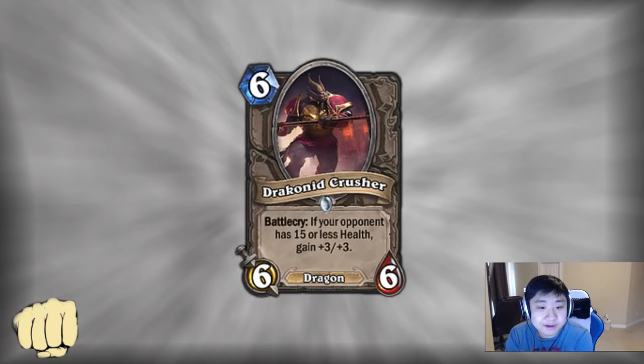Drakonid Crusher — I didn't realize this was a dragon at first. 6-mana 6/6, and if your opponent has 15 or less health, gain +3/+3. I'm not exactly excited about this card — I think it's pretty weak. 6-mana 6/6 is not good at all. Boulder Fist Ogre is 6/7, and even 9/9 is probably not great because of Dr. Boom. I'm not even sure if the Battlecry is an upgrade most of the time, since a 6/6 vs 9/9 matters less given Big Game Hunter. People often choose to make Edwin VanCleef a 6/6 instead of 8/8 on purpose, for example. I think the most valuable part of this card is the fact that it's a dragon — the dragon tag is worth more than the Battlecry. I don't see this card being played much in Constructed.